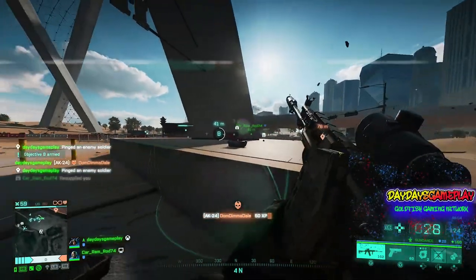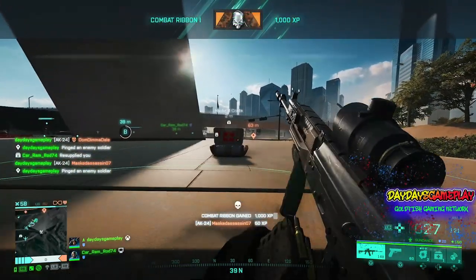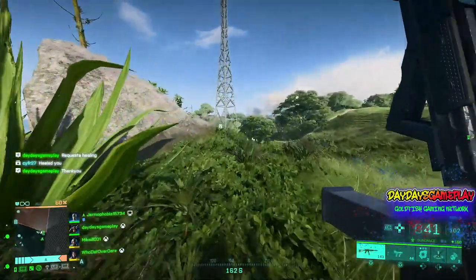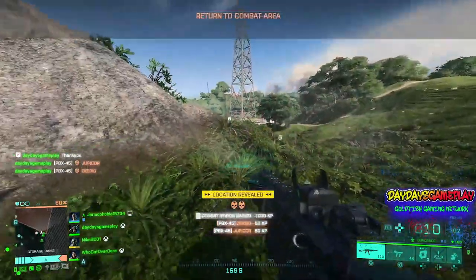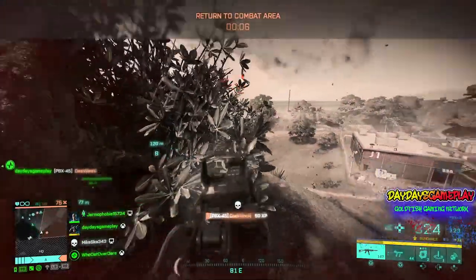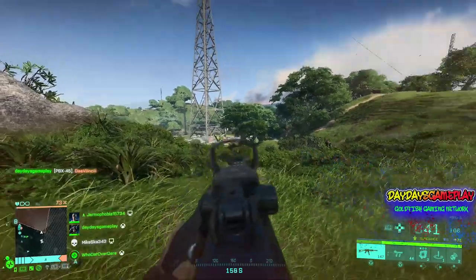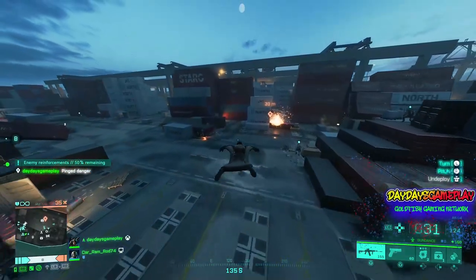The next tip is to learn how to make a target priority. Whenever you're using Sundance and pulling off a flank, you always want to make sure you land behind the furthest person you saw, so you're not landing in front of the pack. When you land directly behind that person, that should be your number one priority unless someone is already looking at you. Take them out as quick and quietly as possible, then move on to the next target — whoever is most susceptible to turning around.